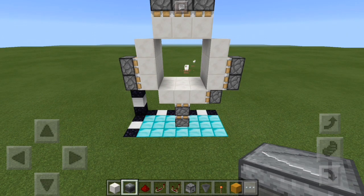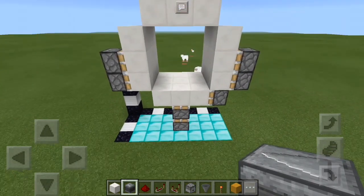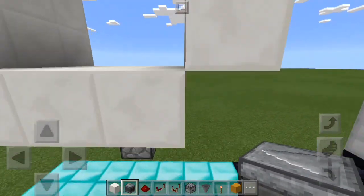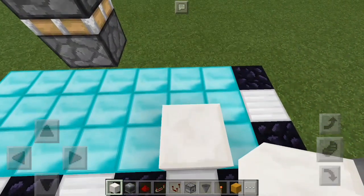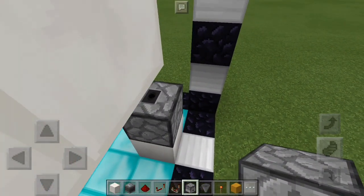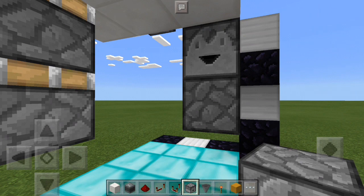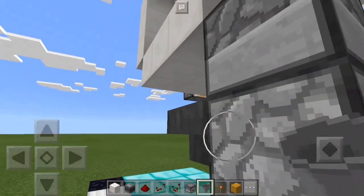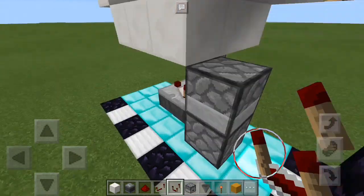The next thing we're going to do is make the closing circuit, and we're also going to place in our T-flip-flop. Come over to the back side. Right below this block all the way on the floor, place a temporary block, then a dropper on top facing up. Then place a dropper right there facing that way on top of that one. Get rid of the temporary block. Then place a hopper feeding into the bottom dropper and put an item in that hopper. Then place a comparator on top of that hopper — that's our T-flip-flop.